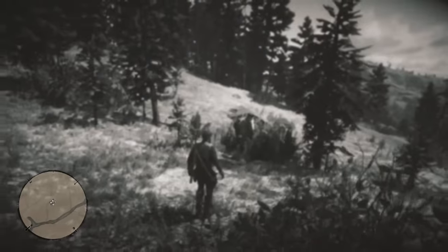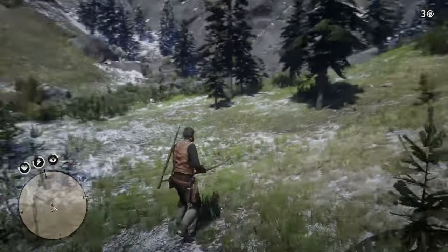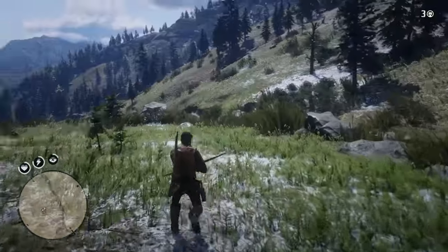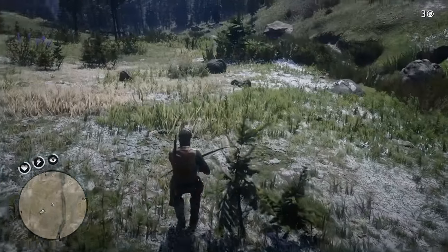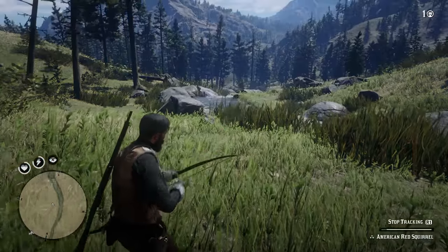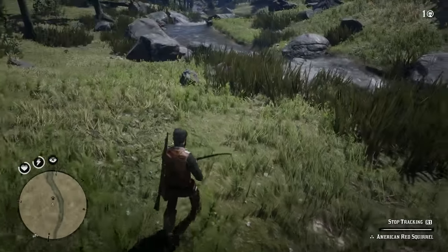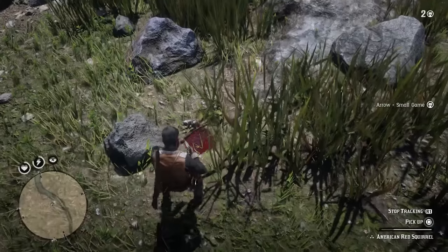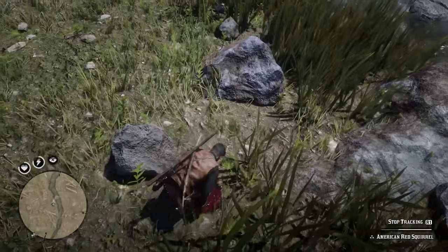Let's start looking for some Squirrels. Make sure we have our bow out and we have the small game arrows. American Red Squirrel — first thing we see instantly. So let's go ahead and track. We've got that one. I'm not sure if we actually did manage to get the other one or not — I think it got away. So we've managed to get our first one here.